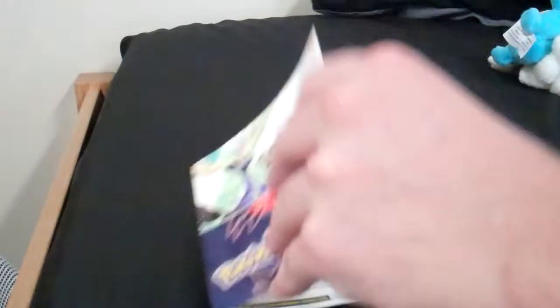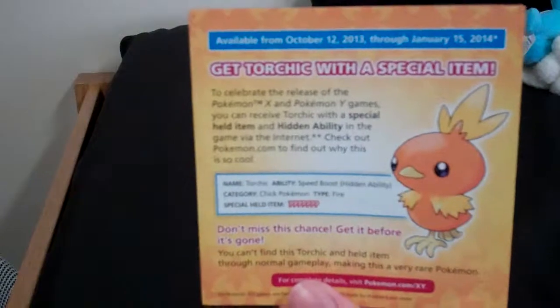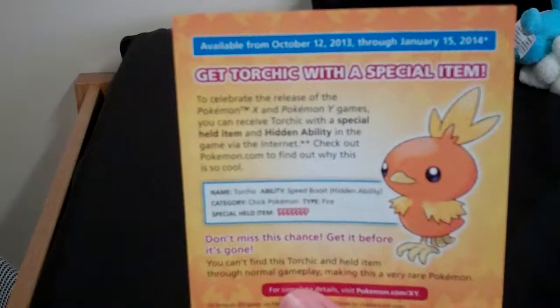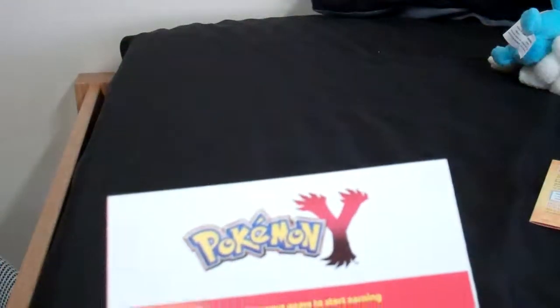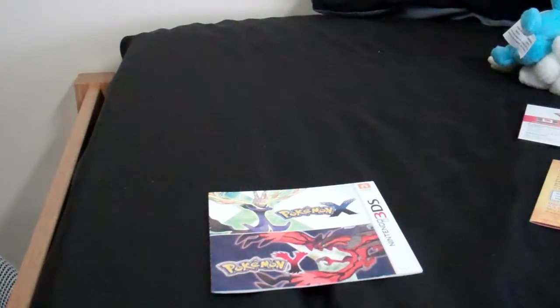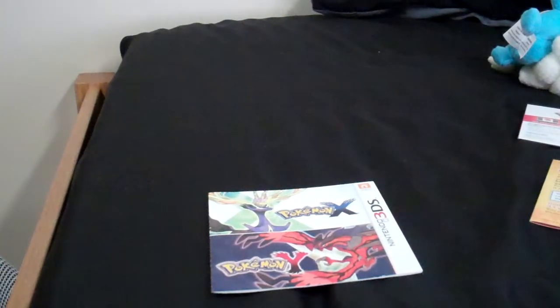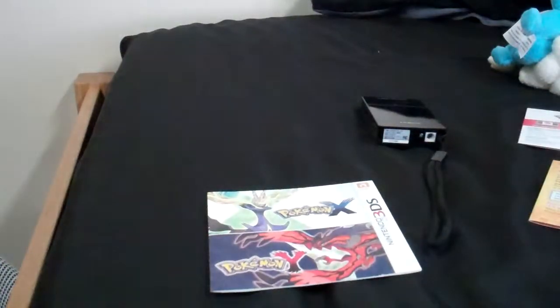We have the manual. We have instructions to get Torchic — Torchic with a special item. And Pokemon X and Y Club Nintendo stuff, which is still deactivated on my end. So what's going to happen is I'm going to trade cameras, and we're going to play some Pokemon Y.